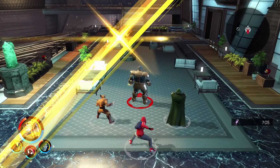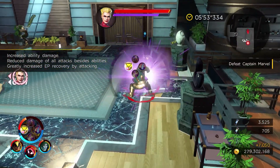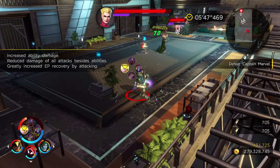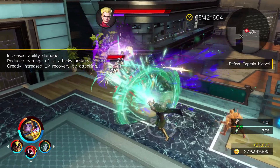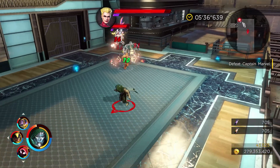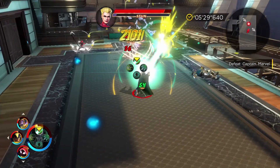That brings us into the second segment, which is actually in the exact same room. Instead of a fight against Ms. Marvel, it is going to be a fight against Captain Marvel, at least initially. We have the confrontation here with Captain Marvel in the living room — she has that Phoenix Force imbued and it is just her in this section. The quirk to this combat section is that we have increased ability and synergy damage, but every other damage source is going to be decreased.